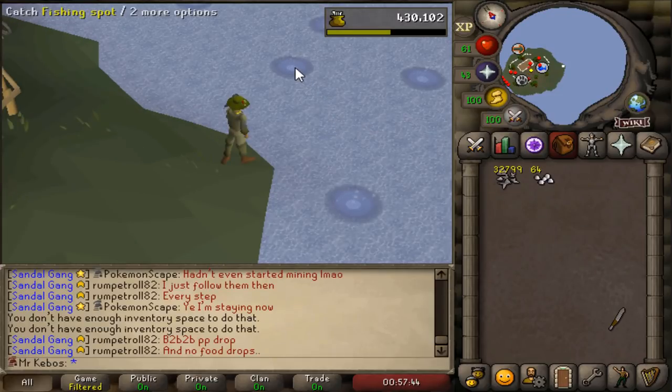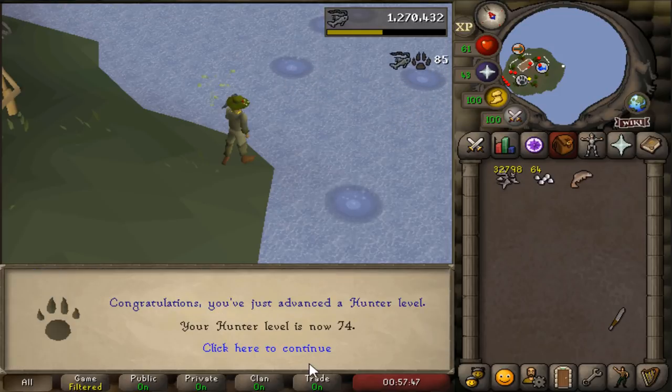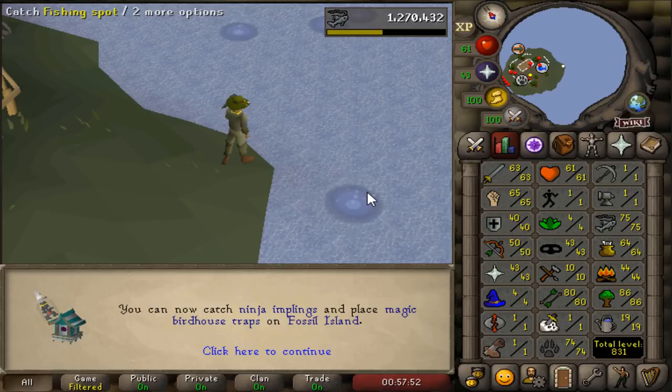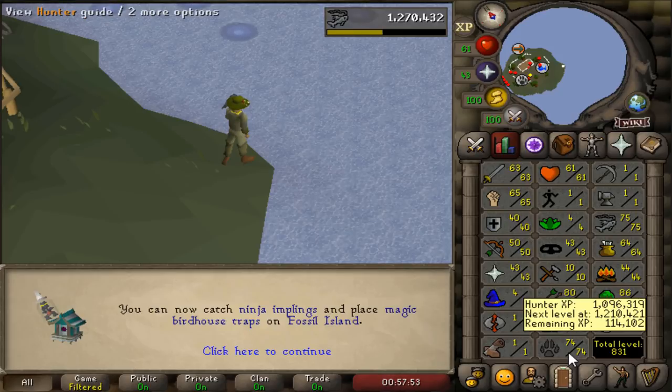With this last click of the mouse, this will embark me on the final stage of this grind. 74 hunter — the final level is upon us. The final push — only need 114k hunter XP, which is quite a lot, but at least it's the last level. Also kind of annoying how the game is constantly reminding me when I can catch a new tier of impling, except I can't because I don't have jars.